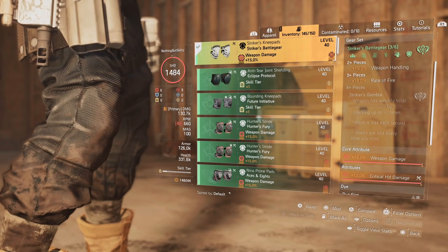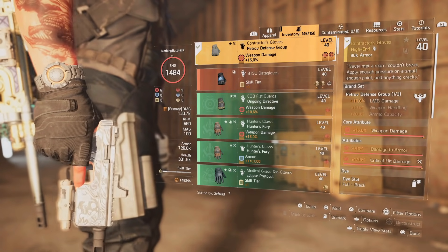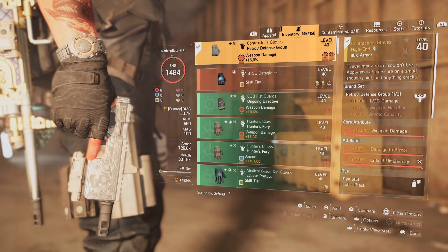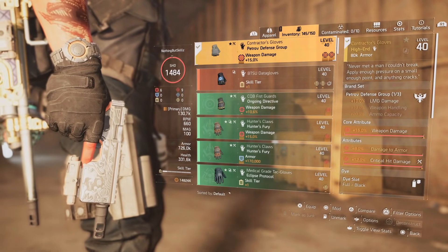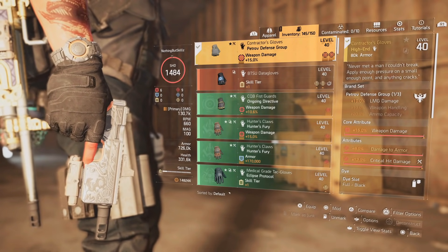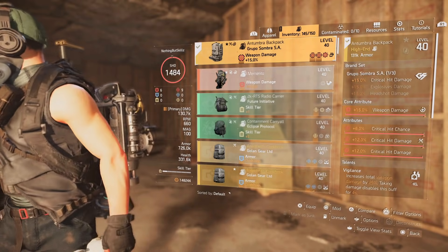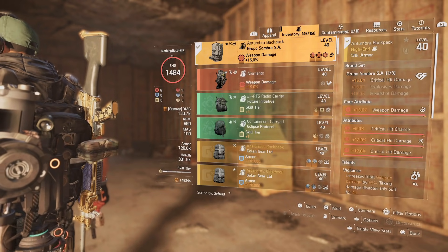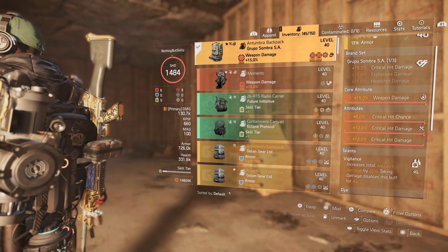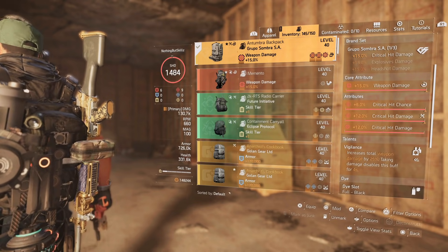For the third piece of Striker Battle Gear we're running the knee pads, which give weapon damage and critical hit damage. For the gloves we're running Contractor's Gloves — one of the best gloves in the game — giving 10% LMG damage, weapon damage, 8% damage to armor, and 12% critical hit damage. If you're running an LMG you should really run Contractor's Gloves for that LMG damage. For the backpack we have the Golan Soma, giving 15% critical hit damage, 15% weapon damage, 6% crit chance, and 12% critical hit damage plus a 12% critical hit damage mod.